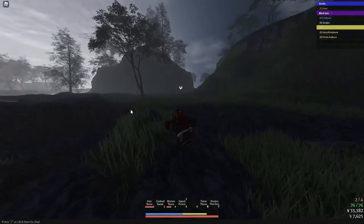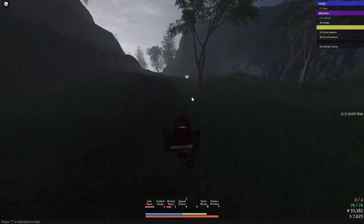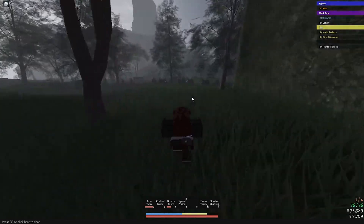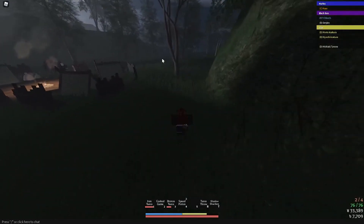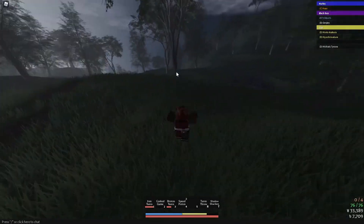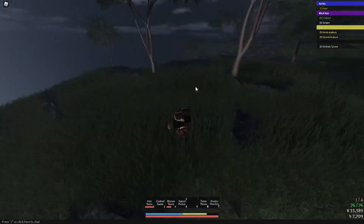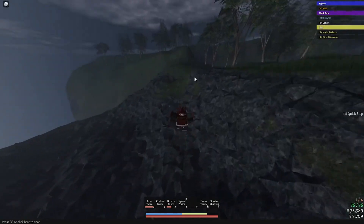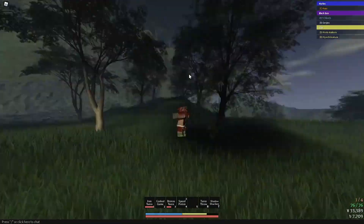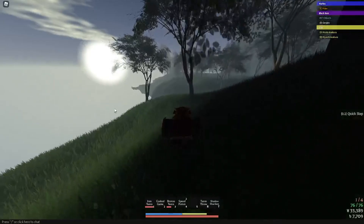This right here is the beginner bandit quest area, and now we'll be heading to the bandit camp. Alright, this is the bandit camp right here, so once you get to the bandit camp you just want to pass it. We're basically here — the monk trainer is right there if you can see its silhouette.